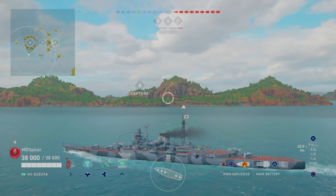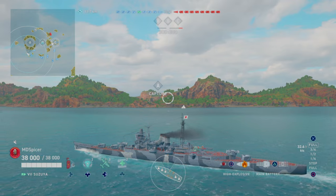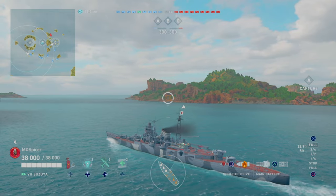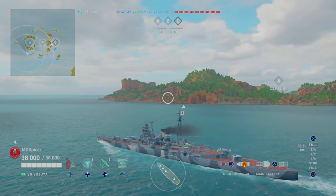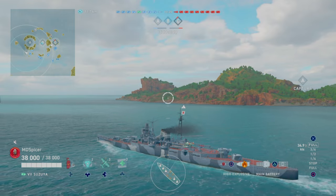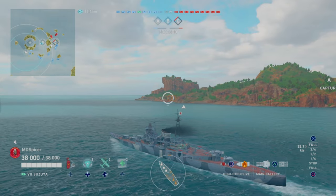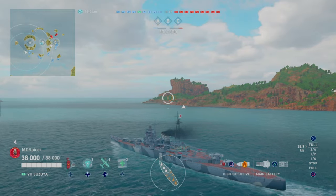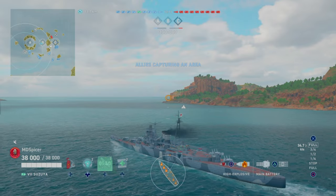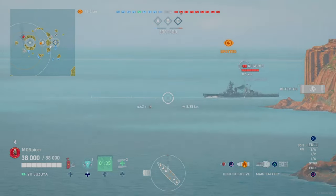My team has decided to protect the A flank, and we actually have the B cap, which is moving to the left of A cap — which is very rare on Sleeping Giant. I feel like normally everyone gravitates more towards C, but this is going to be beneficial for us as a team. As a Japanese cruiser, you're still going to get yourself in good angles and elongate your ability to keep firing while retreating or pushing.